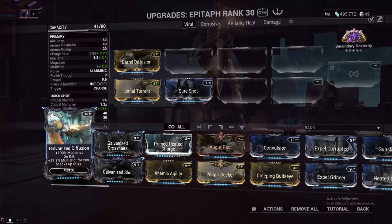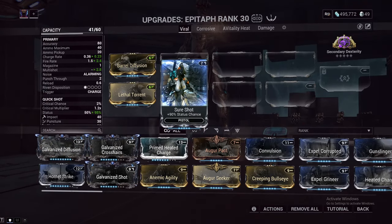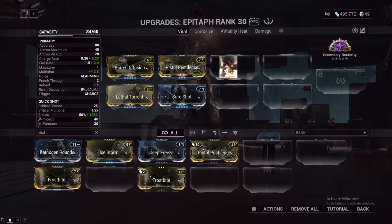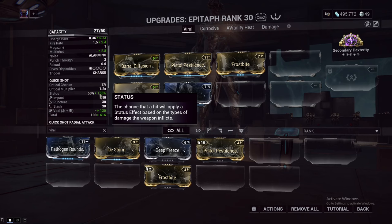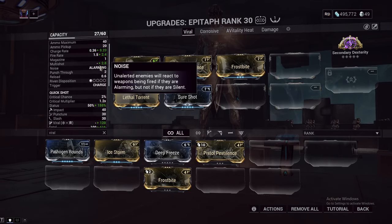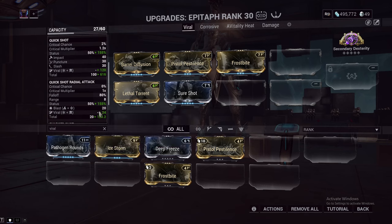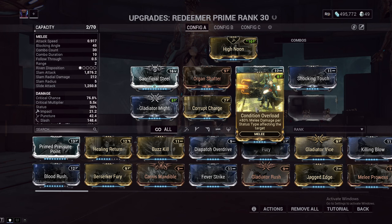You can use Lethal Torrent in tandem with Galvanized Diffusion, but since we're not getting kills, we're not going to be increasing the multi-shot on this. Status chance right now with just Sure Shot is sitting at 95%. Since a lot of people like to use the Epitaph for viral priming, we are going to be using Frostbite and Pistol Pestilence for those 60-60 mods because they give us viral and more status chance. With just these two mods, we are already sitting at 155% status chance, and we have a multi-shot of 2.8 — let's just round it up to three.